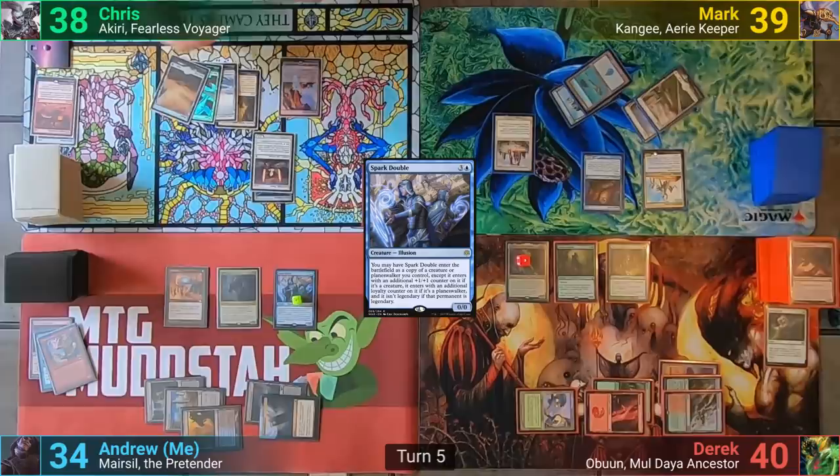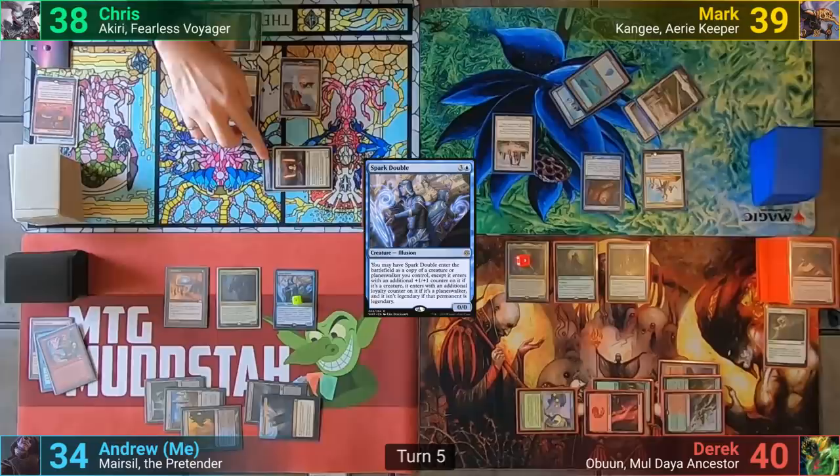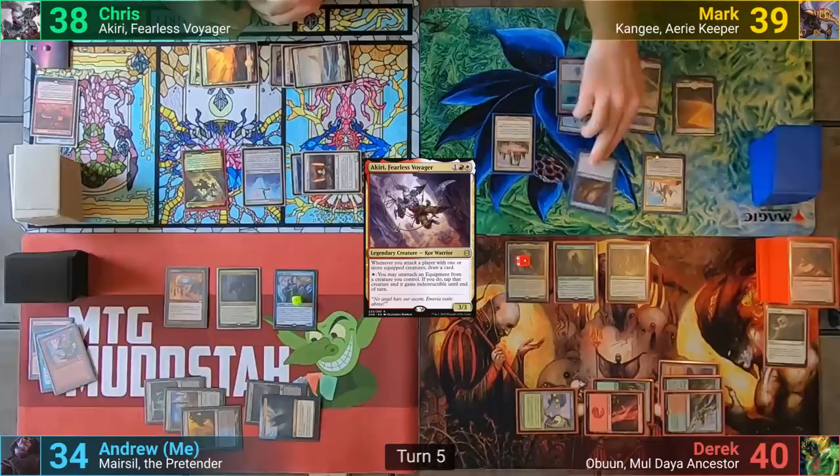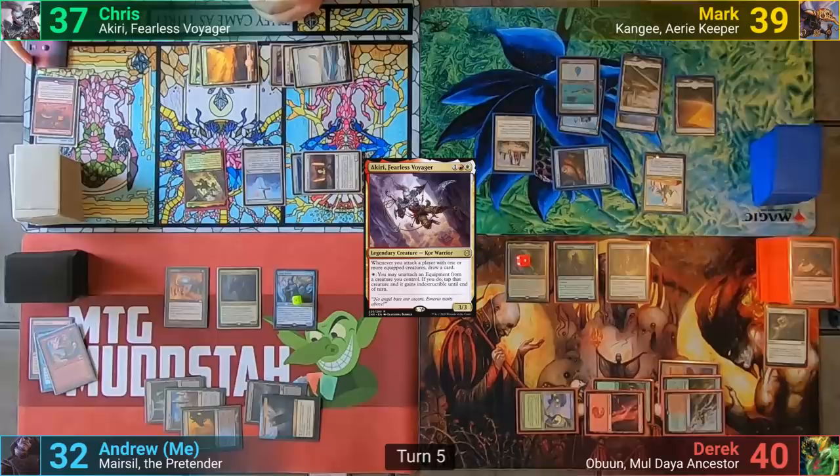Chris untaps and draws, playing two plains. He activates the Stoneforge Mystic and puts out a World Slayer, threatening Derek. He then casts a Kiri and passes. Mark draws and plays a Plains. He swings his Aven Windguide at me and the Augury Owl at Chris. I take two while Chris takes one, and in his second main phase, Mark plays a Vanquisher's Banner, naming birds, and passes.